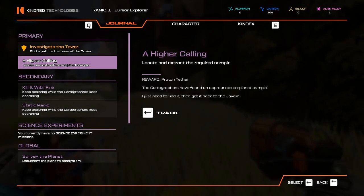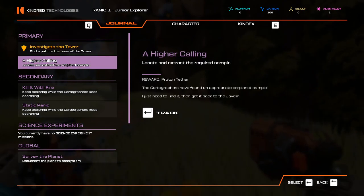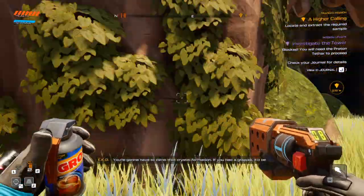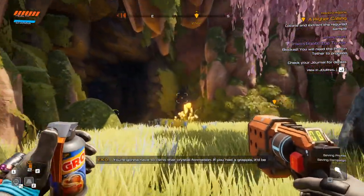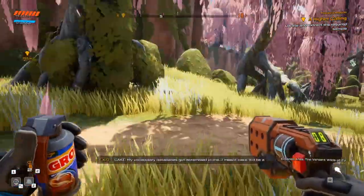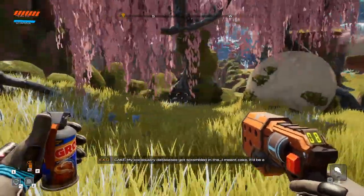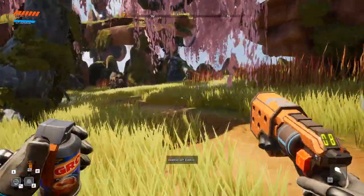Okay, that was the quest. It's about investigating the tower. And this one — it's sort of quite simple. You're gonna have to climb that crystal formation. Wait, what? If you had a grapple, it'd be a piece of piss. Yeah, but I don't have a grapple. My vocabulary database got scrambled — I meant cake! It'd be a piece of cake!